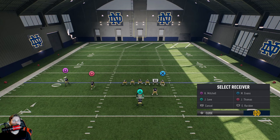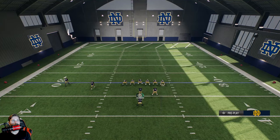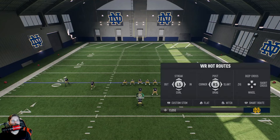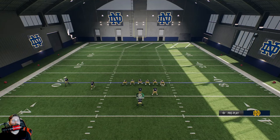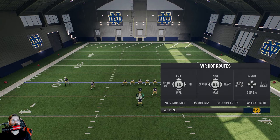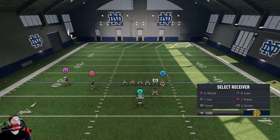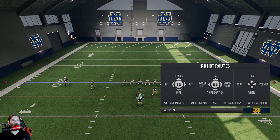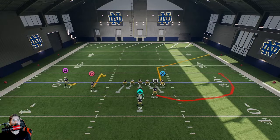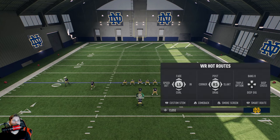You have to be very cautious when doing this — you can't just hot route quickly. Say I wanted to do a hitch route with Circle; I hit Triangle, Circle, then R2, and now I have a hitch route with Circle. But if I try to do that quickly with Square, he's got a smoke screen. And if I do Triangle, Triangle, R2 thinking I want to hitch the running back, he's actually now pass blocking. So you have to know: is the receiver outside, inside, in the backfield, or a tight end? They all have different hot routes.